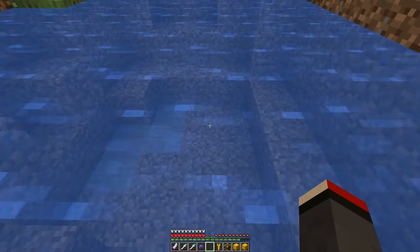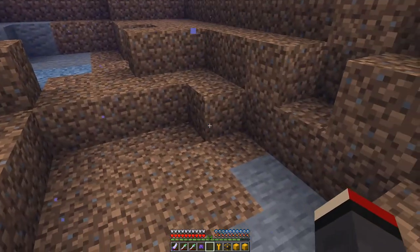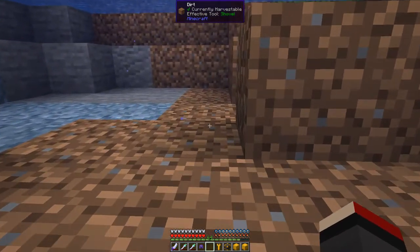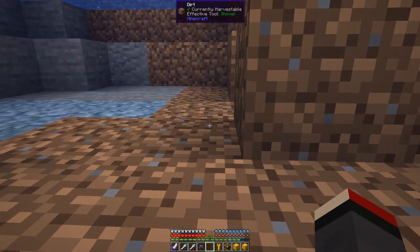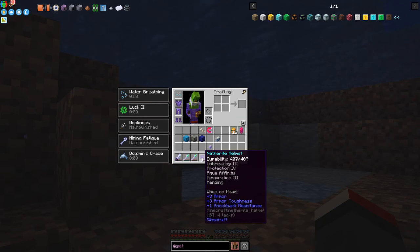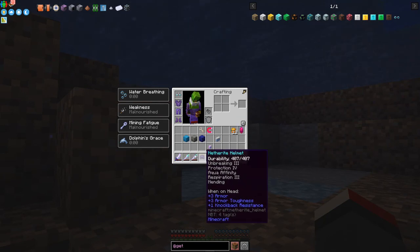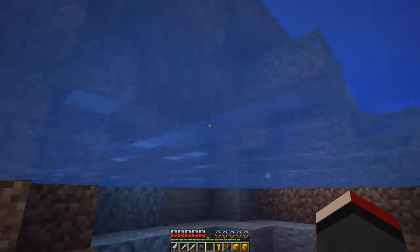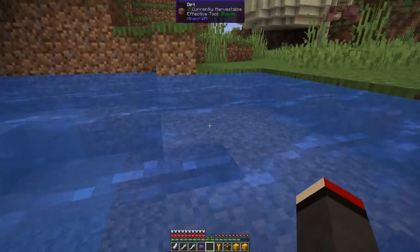Over here we've got water that's about three blocks deep — that will do fine. Sure enough, we've got Water Breathing in the area. Even though my helmet doesn't have it, I've got Aqua Affinity, and here it says Dolphin's Grace and Water Breathing. I've also got Weakness and Mining Fatigue because I haven't been eating.